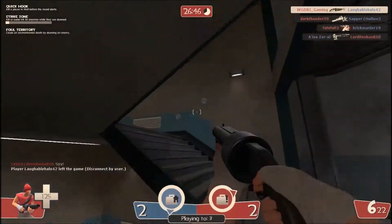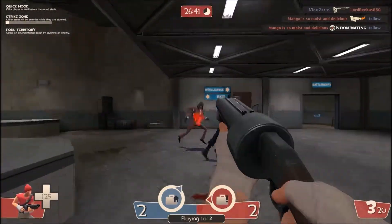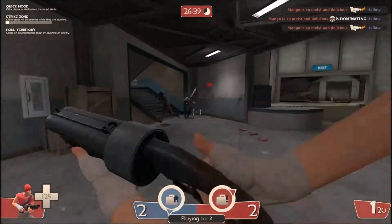A good demonstration is this demoman over here. I ran away from him and now he's distracted by the spy, so I can easily take him out.